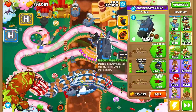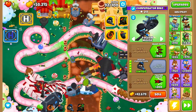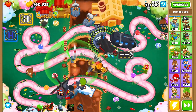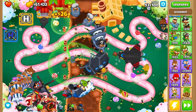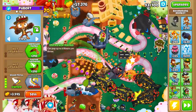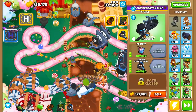We've got a really cool change with the support chinook and special operations: monkey knowledge gives you 25% extra cash and lives for that ability, which is really cool. Also, you might not know this, but you can move towers around with this guy — whether it's a tack shooter or an alchemist you want to reposition. You can actually pick people up with the door gunner and keep them picked up.